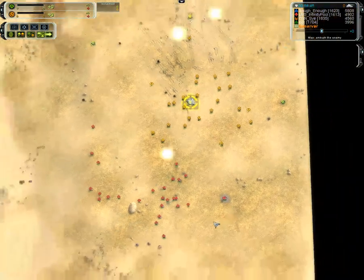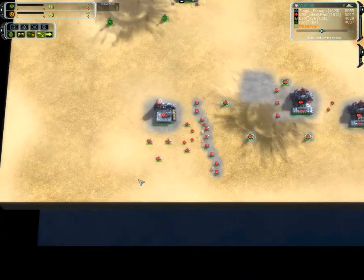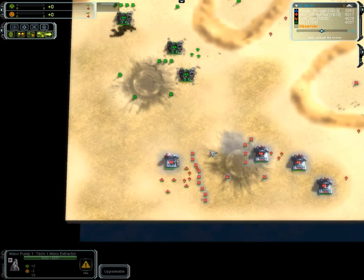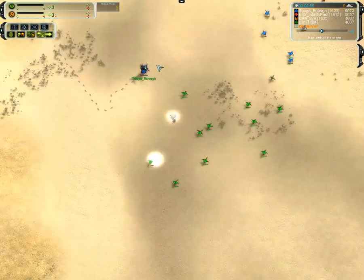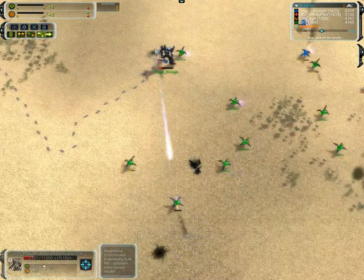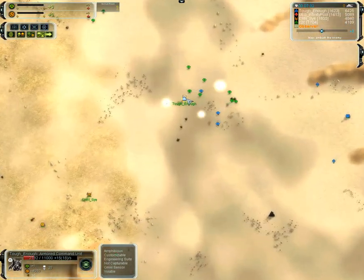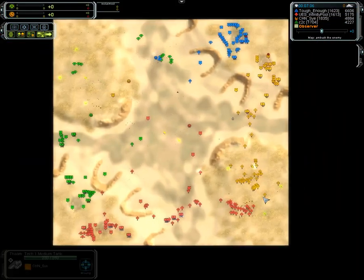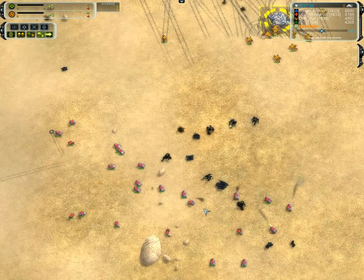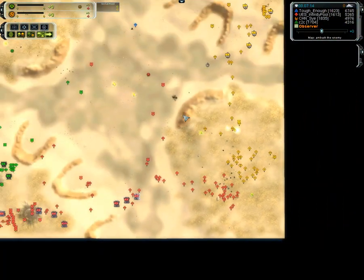Now Psy with an attack — pretty even numbers, still no air. Actually, a whole bunch of tech-two bombers. There's plenty of power for Infinity Pool, so Infinity Pool can start attacking and perhaps shift that game. Once again it looks like C2C is just throwing away tanks against Tough Enough — 30 kills for Tough Enough. Pretty even battle. This is where artillery is really nice at these distances, especially with tanks so crowded — you can hit many at a time.